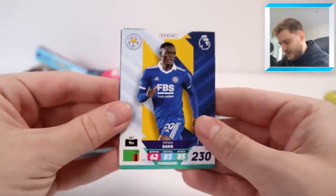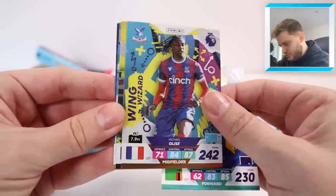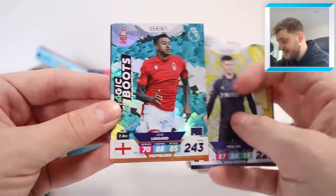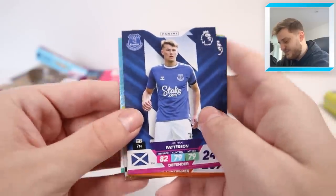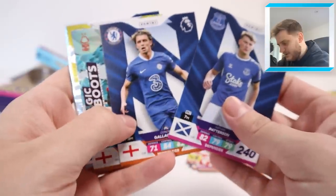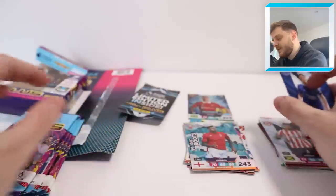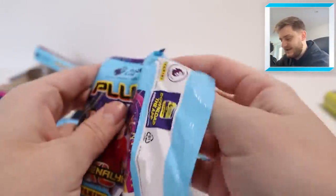Let's have a look then. Starting off with a code, and then we've got Patson Daka, Wing Wizard Michael Olise for Crystal Palace, Elan Melier, fans' favourite Magic Boots Jesse Lingard - so three inserts in that one pack there. Connor Gallagher and Nathan Patterson - his first Everton card with Adrenaline XL Plus. That is not a bad start. Three insert cards in one pack - you can never complain at that.